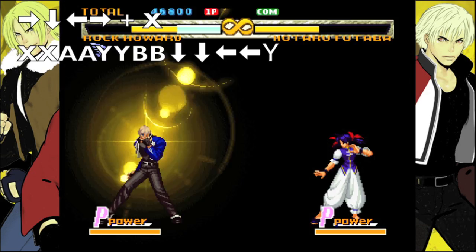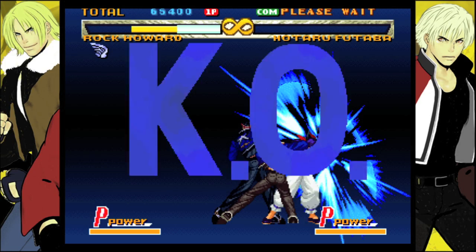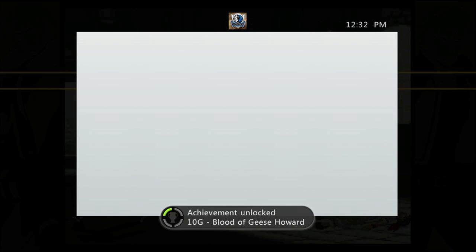Practice hitting those buttons in that specific order, or you can just mash the buttons and you might get it off. But once you manage to get it down, you should hit the combo, which should give you the achievement. And there it is — it's going to be 410 Gamerscore, and that's all there is to it.